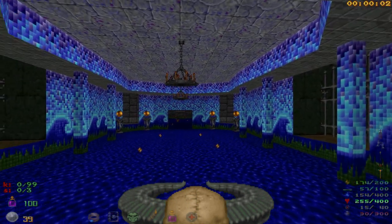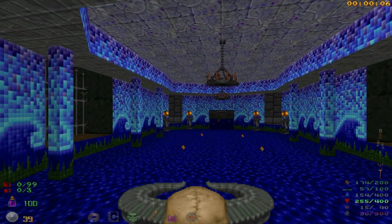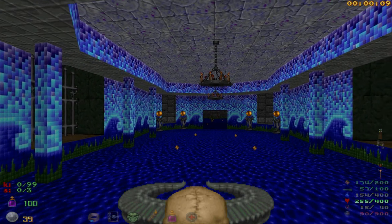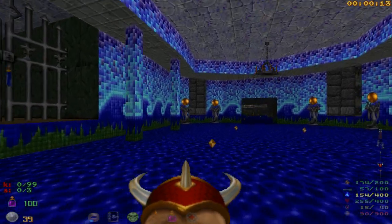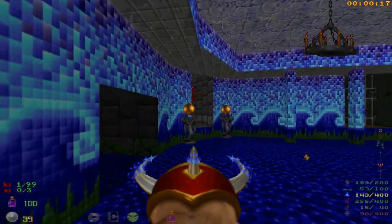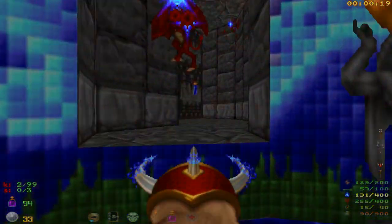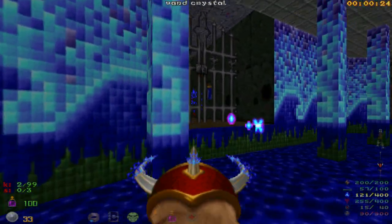We start off in this pool of water. There's a couple of cages, one on each side, and a couple of gargoyles lurking in a corner each. They'll wake up as soon as we start firing or running into view. Just get out the Dragon Claw, take out the first gargoyle, then his buddy in the corner, and use the rest of the Dragon Claw on the Ophidians.